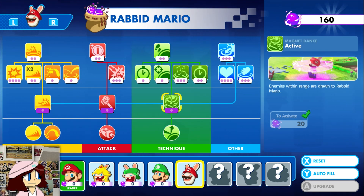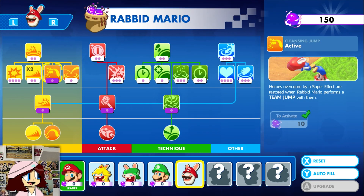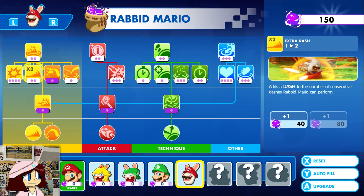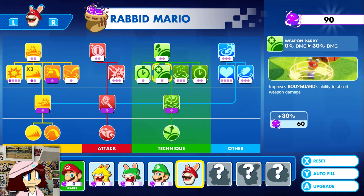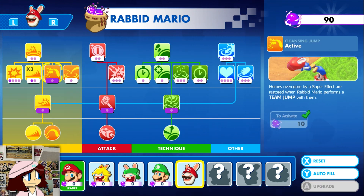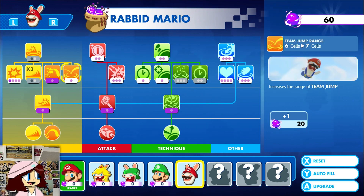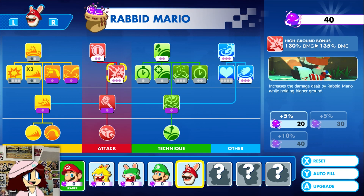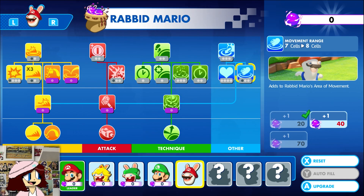So for Rabbid Mario's skill upgrades: cleansing jump as always, let's get an extra dash for him and make it do some more damage, increase the range on it, his team jump range should go up, and movement up.